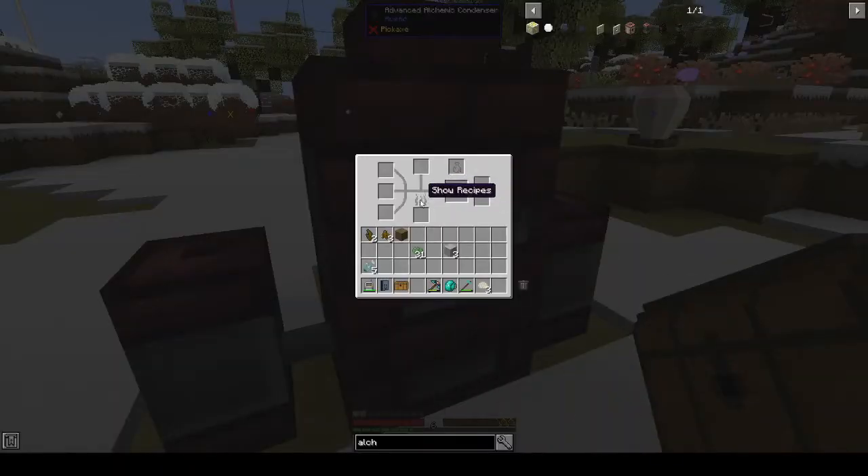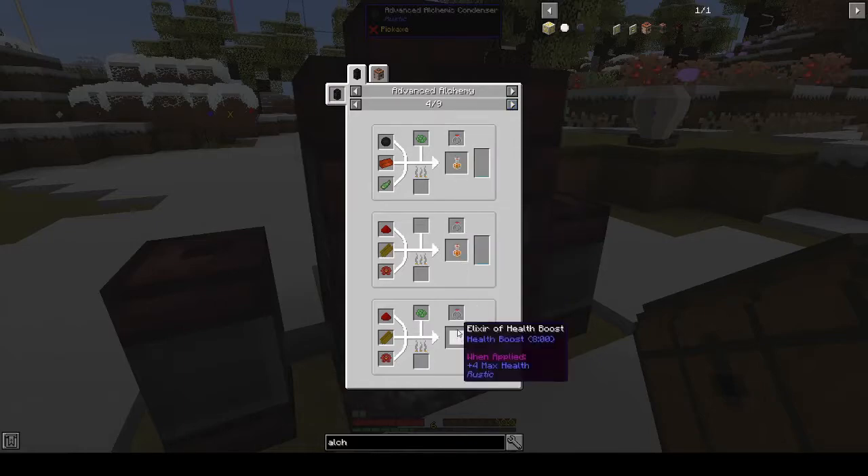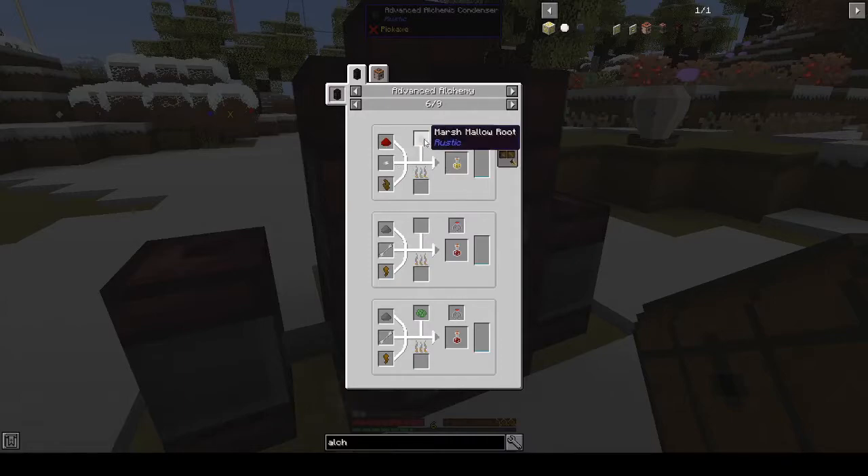Let's have a look. Haste — it's a pale yellow. These are fire resistance and health boost... haste! Haste two: you need redstone, iron nugget, cool root, marshmallow root, and a glass bottle. We can do that.